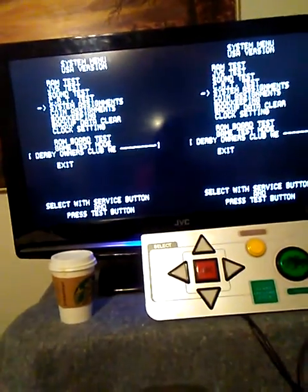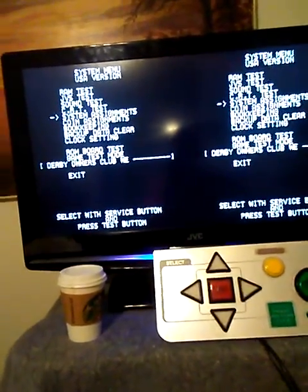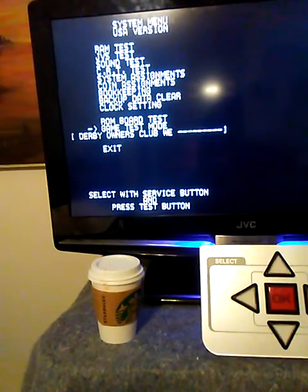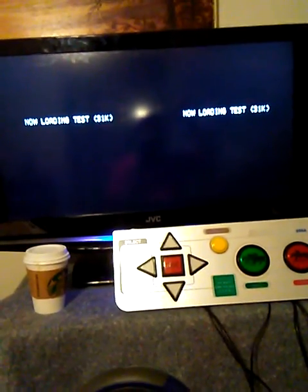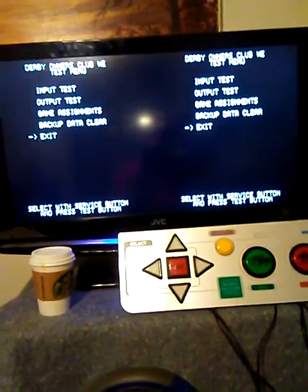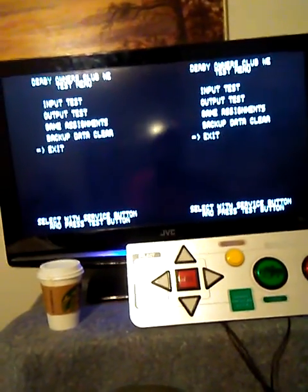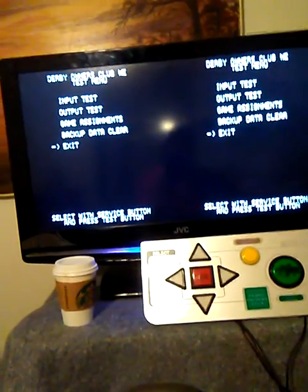We've covered the system assignments. Now we need to go into the game test mode, which is the selection right down here. What's happening is we have two boards which are in sync, so you're going to see some duplicity — which is an interesting phenomenon with Derby Owners Club. The two rear projection TVs that shipped with the unit had outputs, so you would see this on each big screen. With the two-in-one video card and the HDMI upscaler I use, it's different.